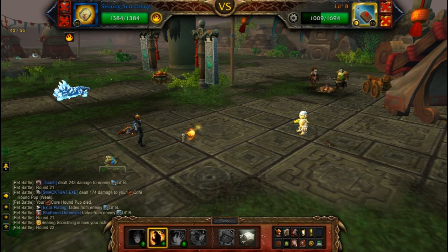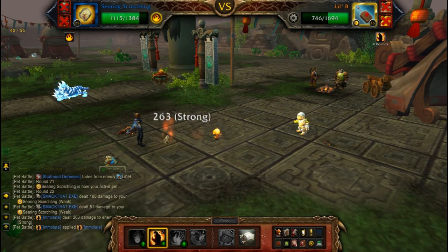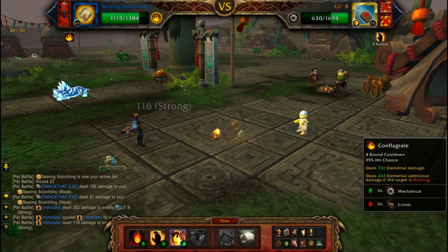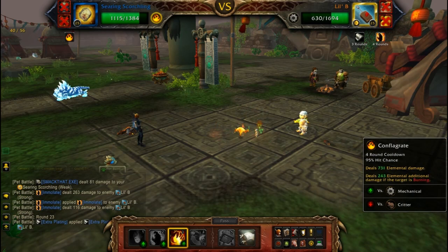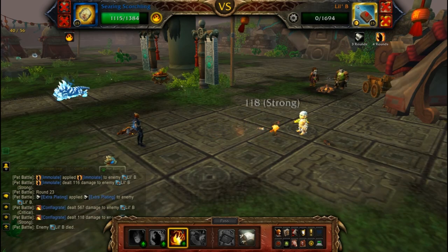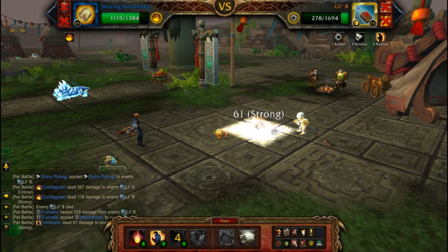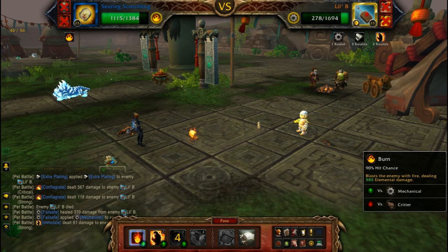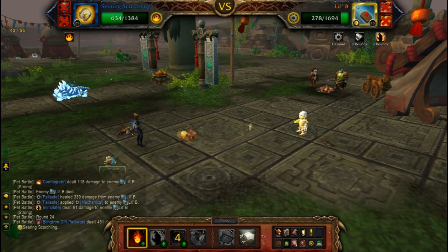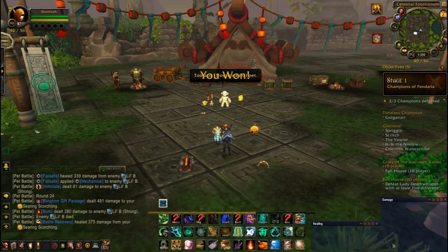That didn't work out terribly well because the Howl went down, but this fight is tough anyway. Start out with Immolate, then follow it up with Conflagrate to get your bonus damage in there. And he's pretty much dead — I just need to kill off his extra mechanical life here. And that's how you defeat Linktron 4000 in the Celestial Tournament.